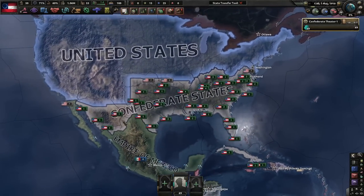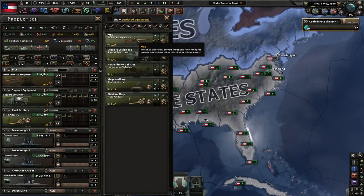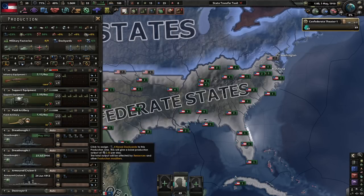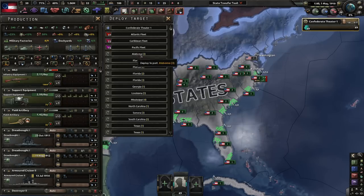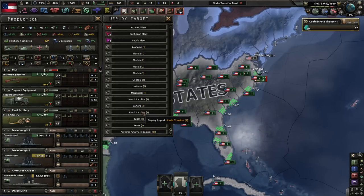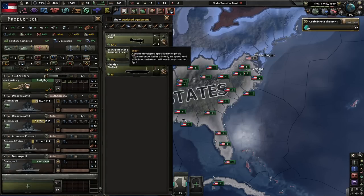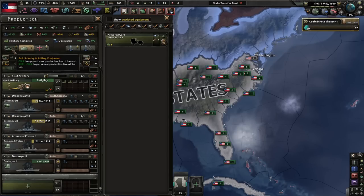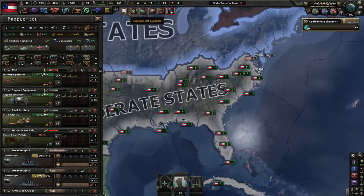Welcome to these states - a little weird feeling seeing this, but that's okay. We got some ships that need to be taken care of - Dreadnoughts. We're going to need some planes. We don't have fighters, no armored cars. We have field artillery, that's good enough.